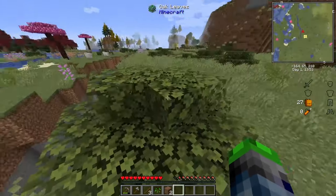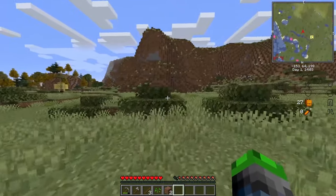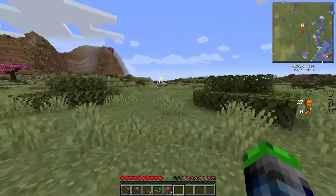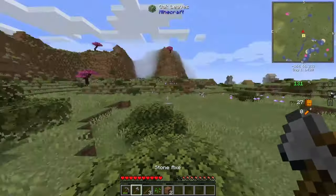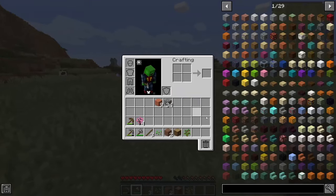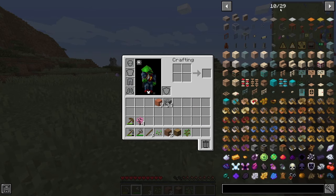I don't remember the last time I played modded on the same version that was out for everyone, including vanilla players. This is the latest release, 1.16.1, or very close to it depending on when you're watching. It's honestly strange because I'm used to playing vanilla without mods — without things like Mekanism, Immersive Engineering, or these really cool-looking enchanted books. That's pretty neat.